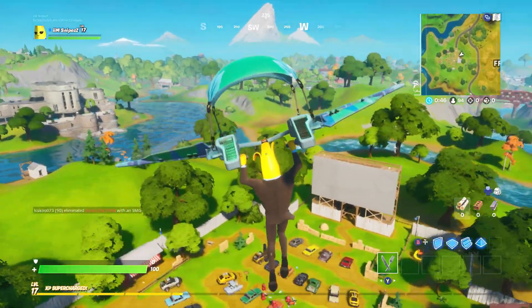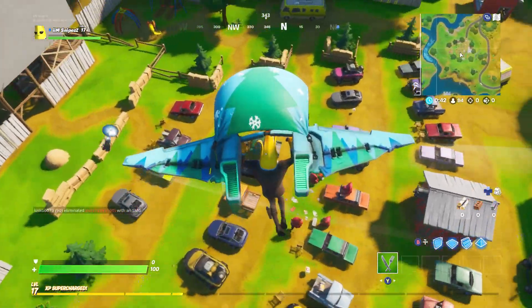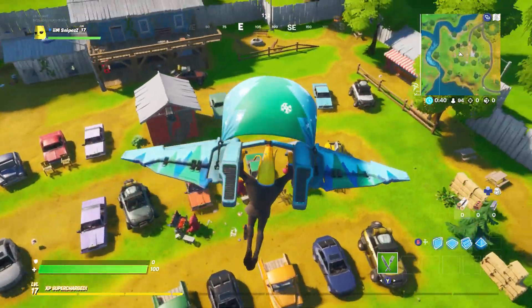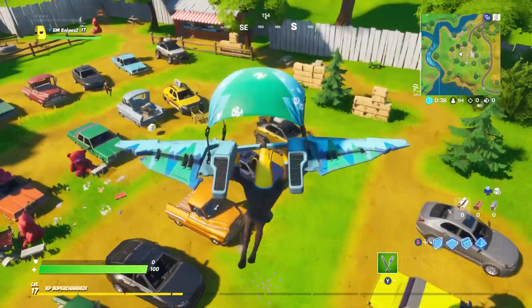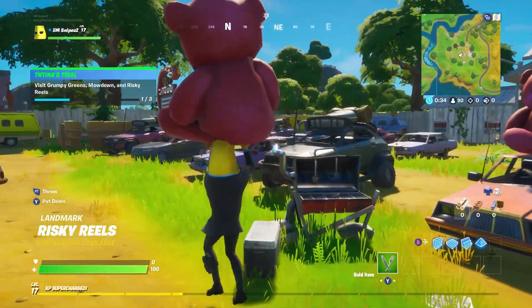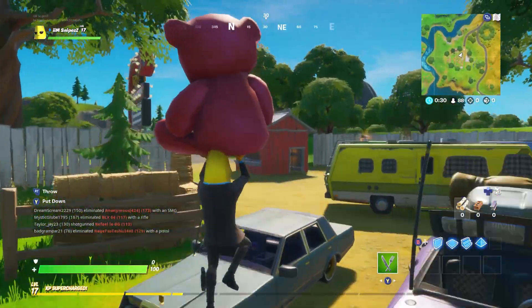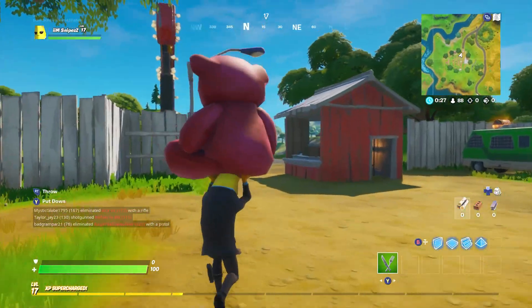What you need to do is land at Risky Reels and then go into the center area. We are going to find the pink teddy — you can see someone is actually picking it up right now. All you need to do is walk 100 meters. It's not actually that far. You just need to walk to the left, just a tiny bit down this road, and you're going to get the challenge complete.